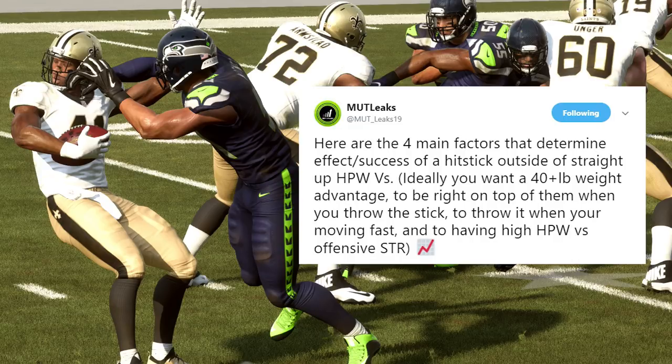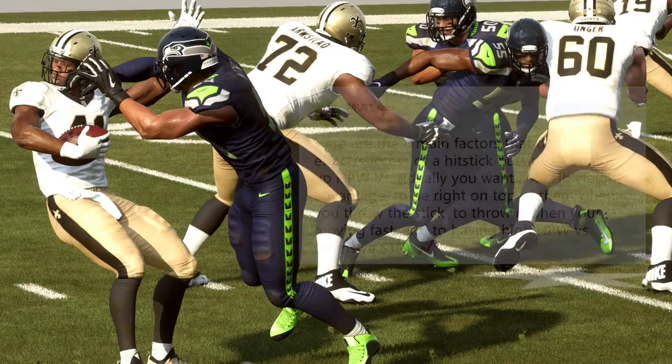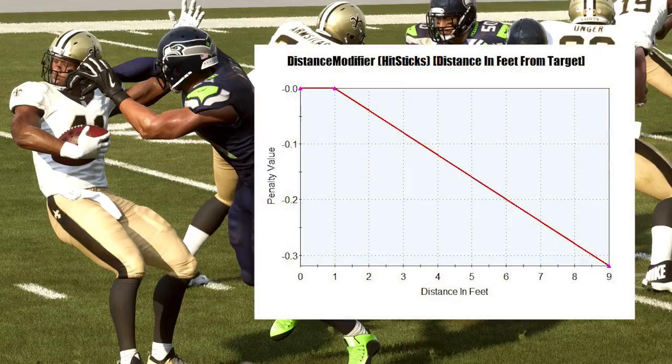There are a lot of different things that go into this, but these are the main four things you're going to want to do when you're looking to deliver those hit sticks on defense — to force fumbles, to knock down your opponent, things like that. To start things off, we're going to look at a graph about how far away your player is when you hit your hit stick animation. When you actually flick that right joystick, the distance you are away from the ball carrier at that point in time does affect the effectiveness of the hit stick. Obviously, if you're closer to them, it's going to be more effective; if you're further away, not very effective.